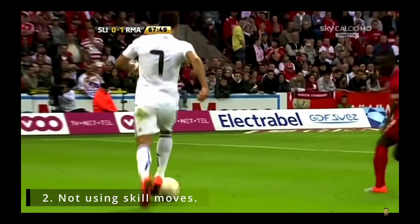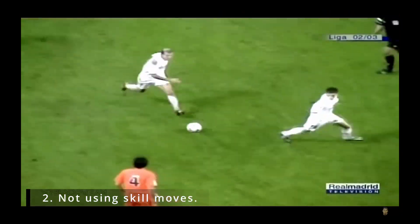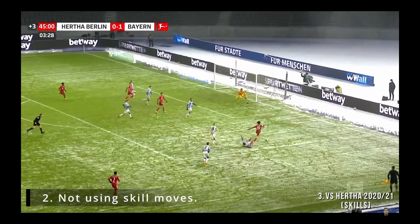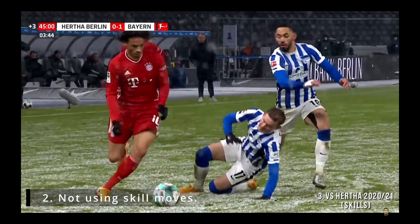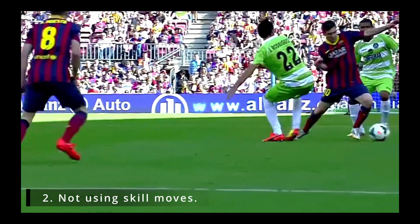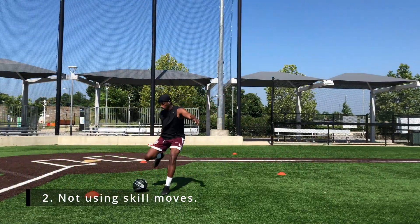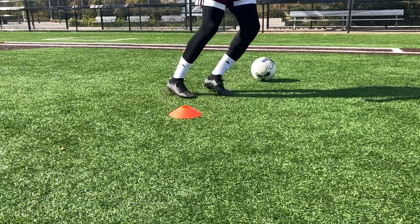Certain players get really good at one or two moves and use them consistently to beat opponents. Some players become known for using stepovers, whereas other players are better at body feints to win their 1v1s. Watch different players closely to see what they do to get by defenders and practice what you see them doing. And don't forget to check out some of my other videos where I go over moves like the stepover, the fake shot, and the L-turn that will help you create space and dribble by defenders.